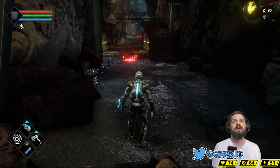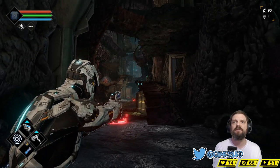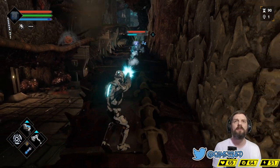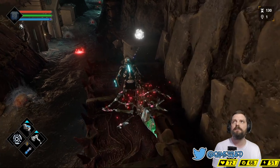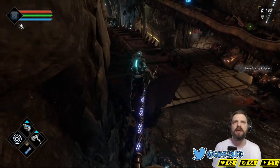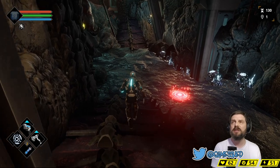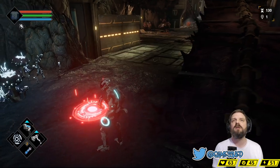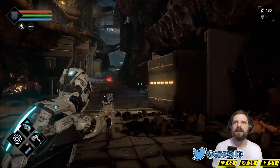If you die, you will lose what you are carrying — your nanites. Nanites are the currency you get for killing things, seen in the top right of the screen. Dolmen is also a scarce resource the colonies have been mining from this planet. If you die you drop all your nanites and a hologram is left on the floor that you must retrieve — like the souls mechanic in Dark Souls.